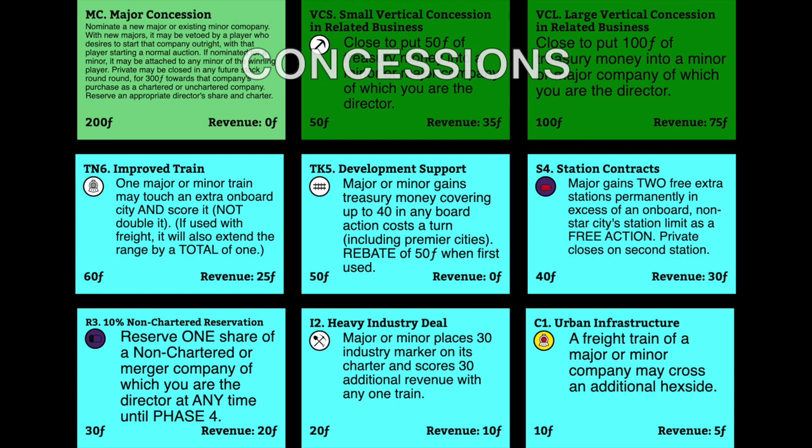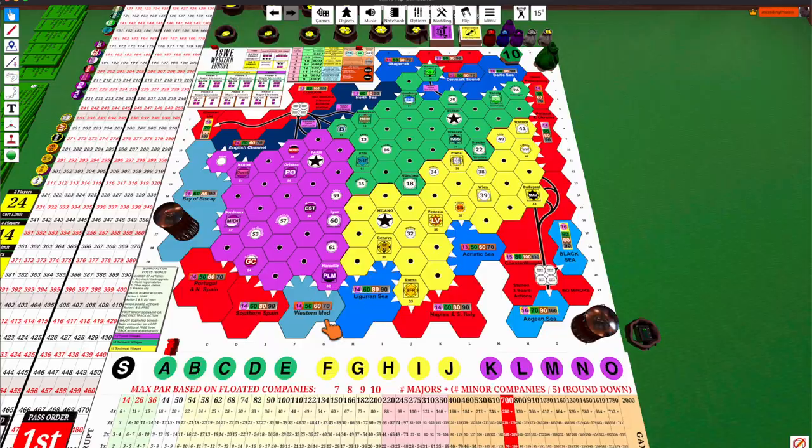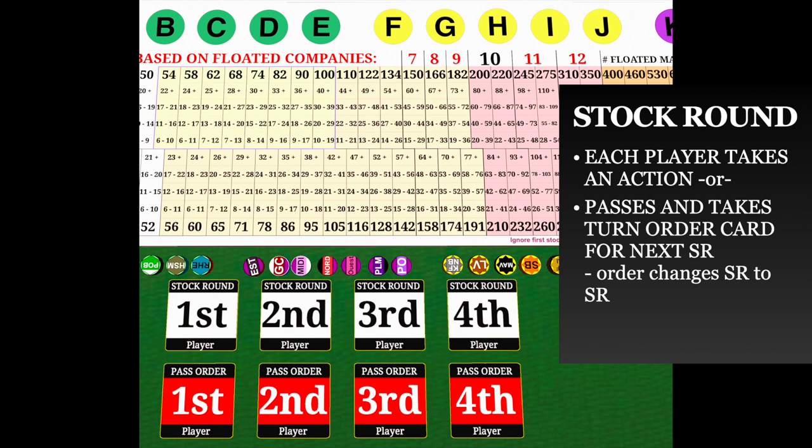In stock round order, each player is going to be taking an action or passing. If they pass, they'll take a turn order card, which may result in them moving up in the order. The person that passes first will go first in the next stock round, the person who passes second will go second, etc. So sometimes, if you don't have anything to do, it's better to just pass and improve your position for next time.